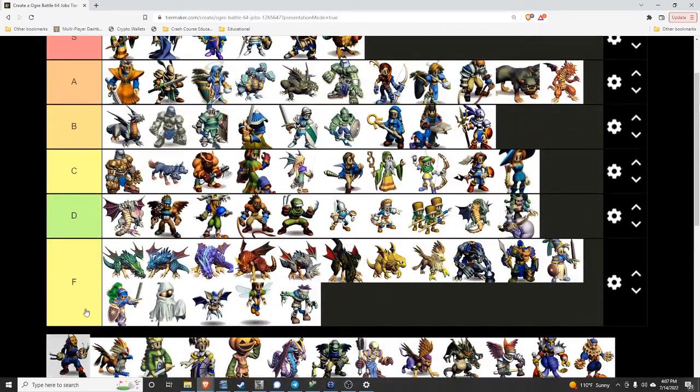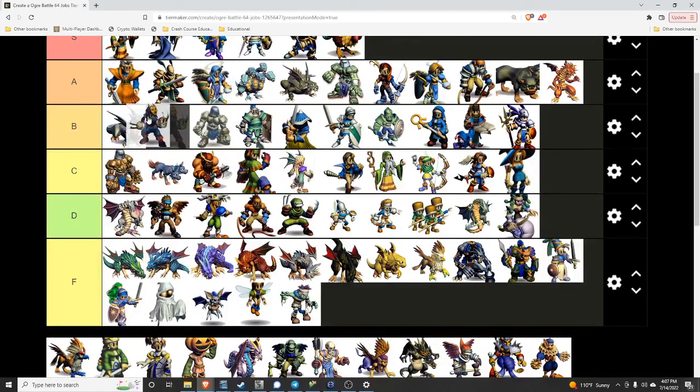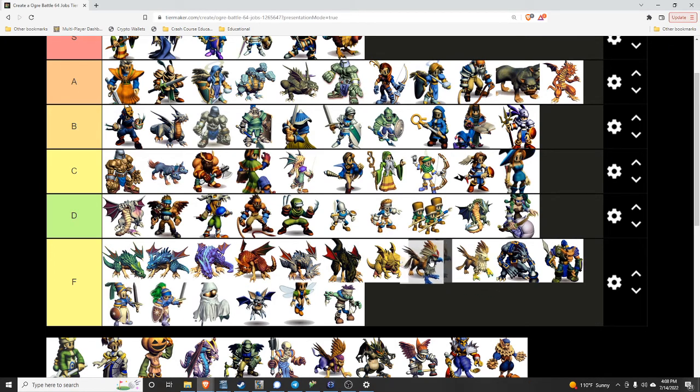Ninja Master — gotta go high B. They're basically the A-tier, tier-three version of Fencers. Great stat progression, they're basically a Freya but a little bit better — they do magic attacks with a little better stat progression. Opinicus — so disappointing.